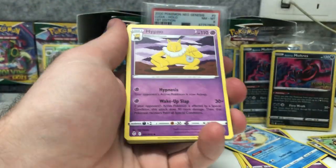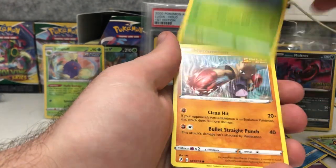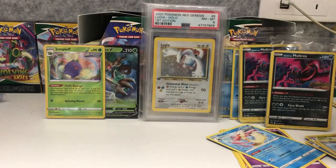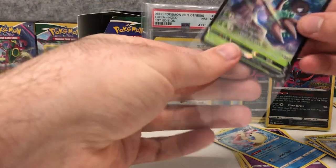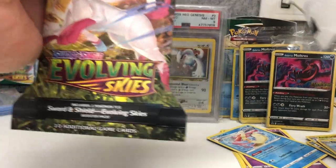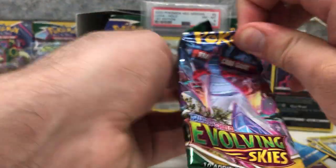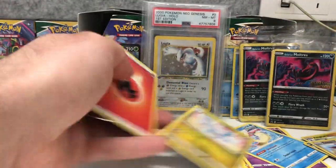Looks like a normal V — maybe hoping for a Rayquaza, haven't got that one yet. We got an Eevee and a second Trevenant V. It's okay, doubles are fine — after all, this is a trading card game, you can trade with your friends. Second pack — green code. We've got a Torchic and an Altaria.